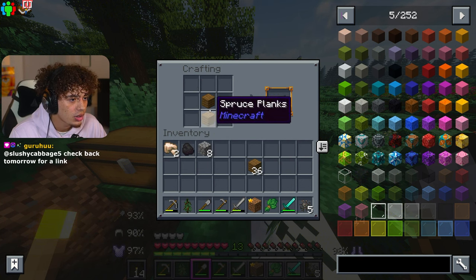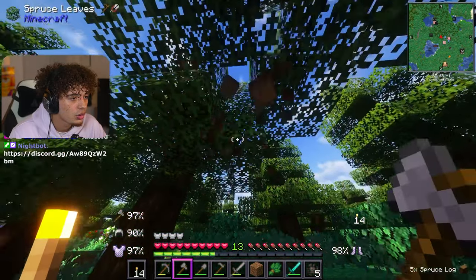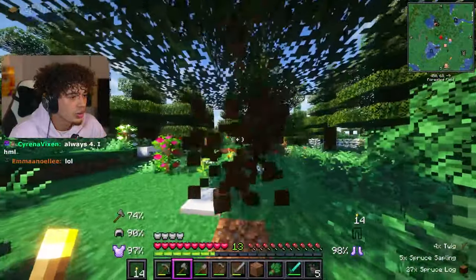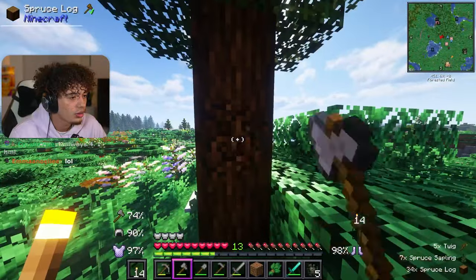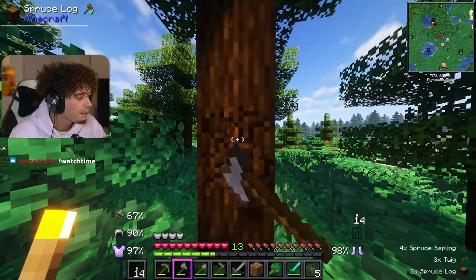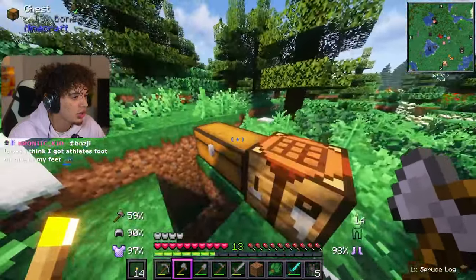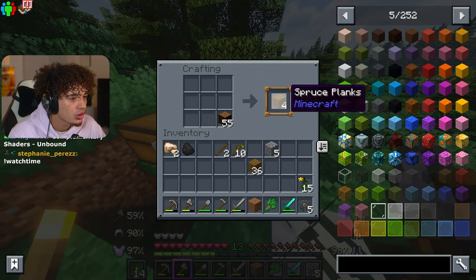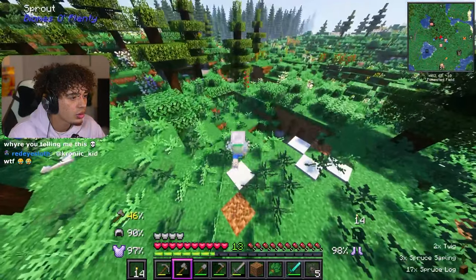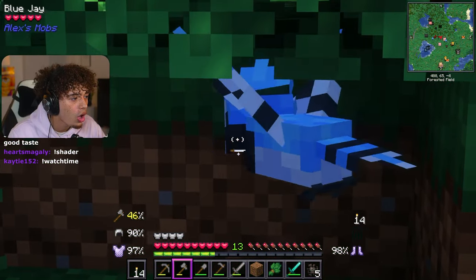We need an axe. Let's get a bunch of wood so we can start building something. These are spruce trees. It's going to be kind of hard to tell what's what for a while without the shaders reference. Is that an eagle? It's a blue jay! How do we tame this? Mordecai — yo, that's a W name, we have to name it Mordecai.